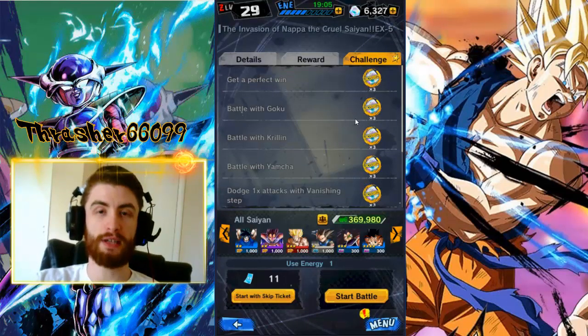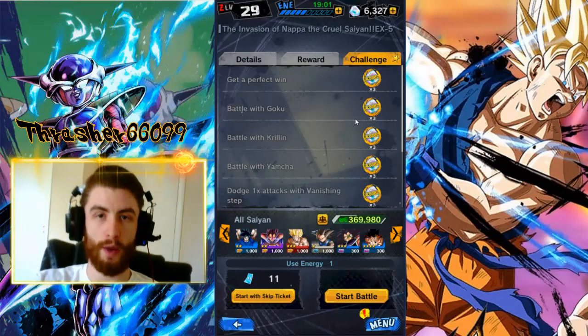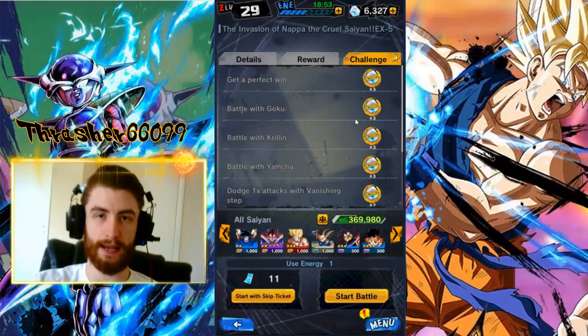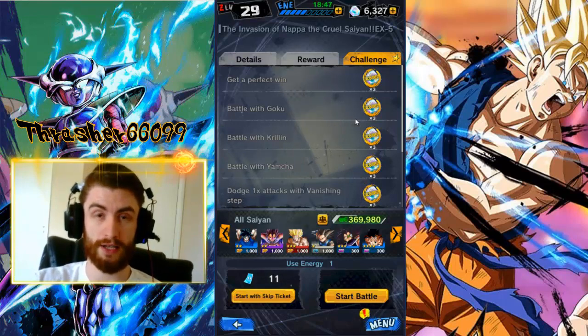Outside of that, you need to make sure that you get the first hit off. Normally what I'll do is wait for the enemy to throw an attack out, then vanishing step, and then start my barrage. That's really the only other thing — make sure you get the first hit off and then just do this combo and it's going to work every time.